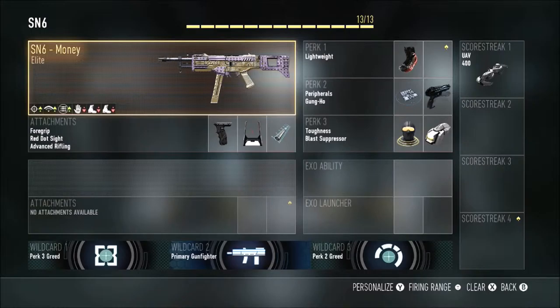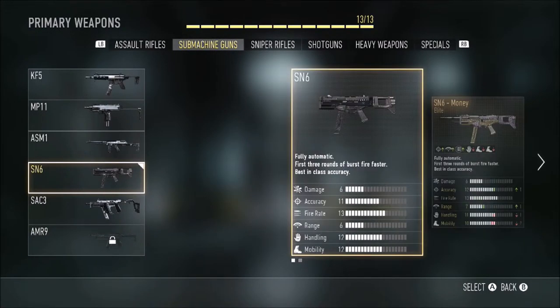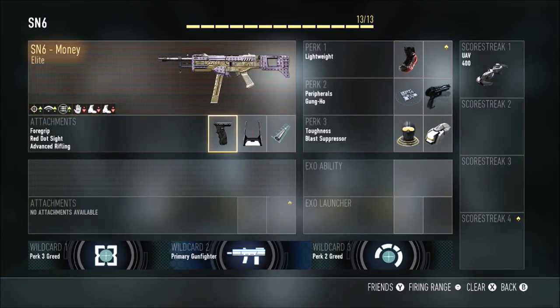Hello guys and welcome to another Call of Duty Advanced Warfare best class setup. Today I'll be looking at the SN6 — I'm using the SN6 money variant, but this is also good for a normal SN6 — and my favourite attachments, perks and scorestreaks for this gun.